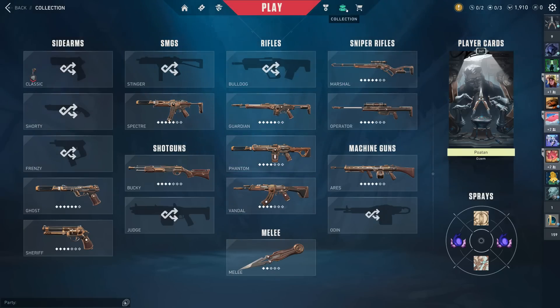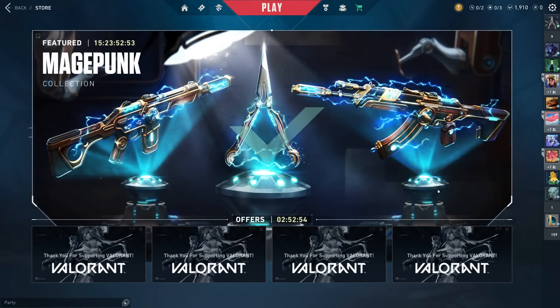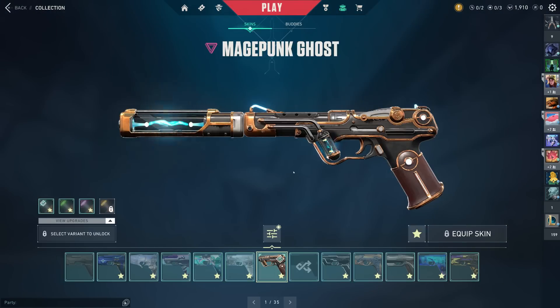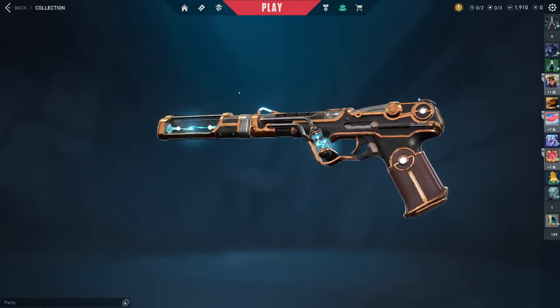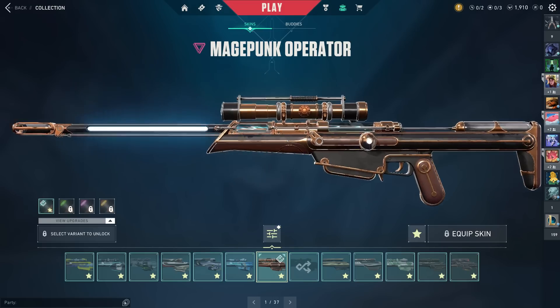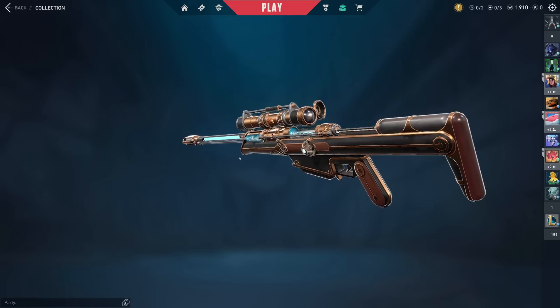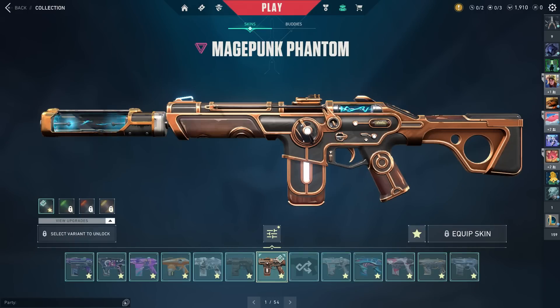When you look at the pricing of this being 6,125 VP or whatever it was, it's a little bit odd when you think back — Mage Punk 1.0 came out at 8,700 VP by accident, and then they refunded people's VP and not their actual money, which is a little bit annoying. Regardless, it did still have an entire collection of skins. You look at Mage Punk 2.0, and that came out at 7,100 with the Operator animations that you purchased not working. Why is the price difference so minuscule?